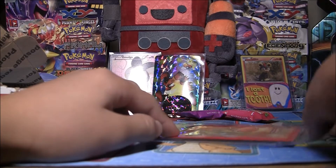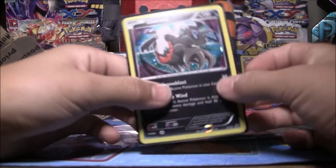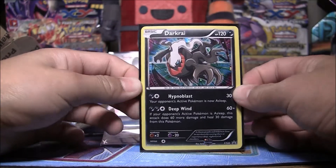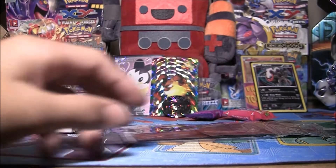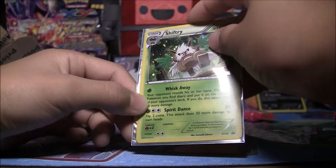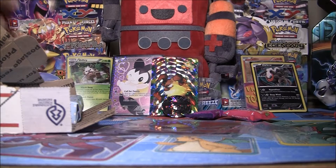And then in this Fennekin sleeve - very cool sleeve - ooh, Darkrai Holo, the promo from the three-pack blister. I'm pretty sure it's Phantom Forces or something. And there's another card: a Shiftry from the same thing. I'm gonna run out of space - there's so much stuff!